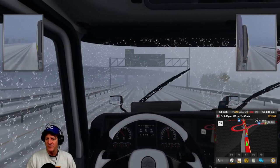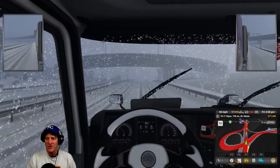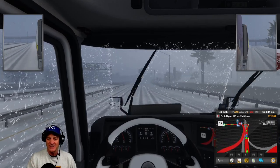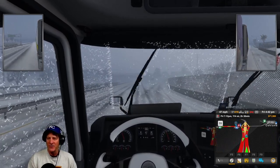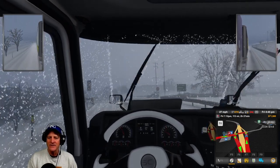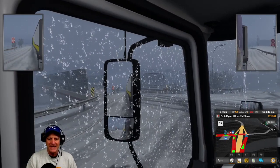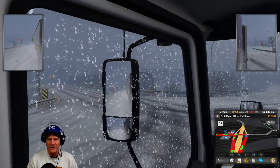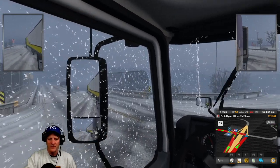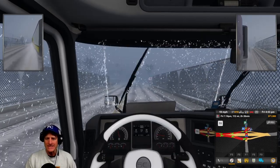Our sleep indicator has turned bright red again and there wasn't a convenient place to sleep on the route. We're almost out of gas too, so we're going a little out of our way to make sure we get sleep before we get that passing-out scene again. We'll get some gas here as well. About two and a half hours to go before we drop our dynamite off in California.